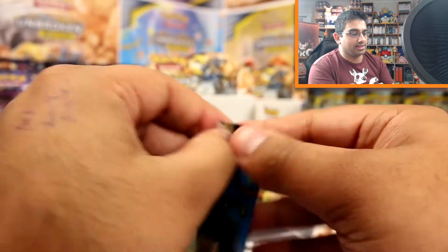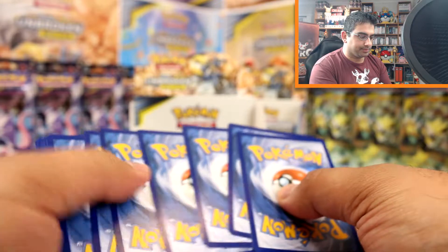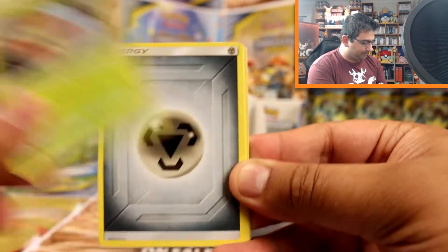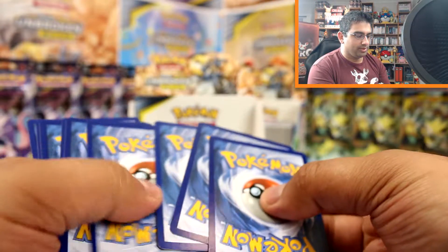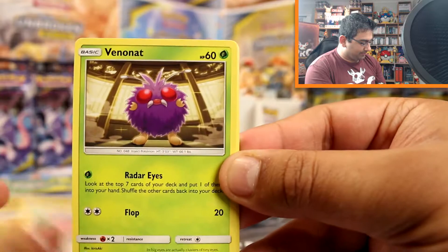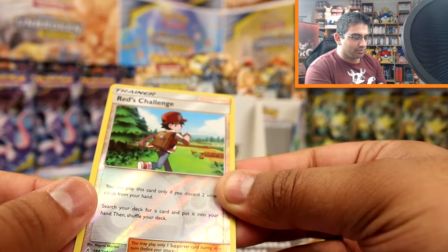We've only got 2 more packs left and at this point, I think this could be it. We've got Poliwag, Ekans, Drowzee, Pikachu, Grubbin, Steel Energy, Porygon 2 - I just love this artwork - Martial Arts Dojo, Fairy Charm Electric, Sandile reverse and a Purugly. And our last pack - will we be victorious? Will we have some last pack magic? Poliwag, Spritzee, Lickitung, Venonat, Spearow, Psychic Energy, Metapod, Torracat, Poliwhirl, Red's Challenge reverse rare, very cool, and an Ice Rider Calyrex rare.